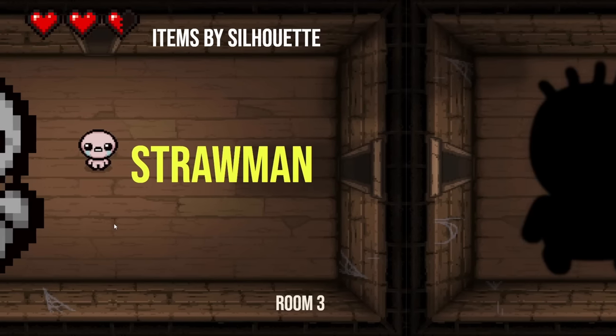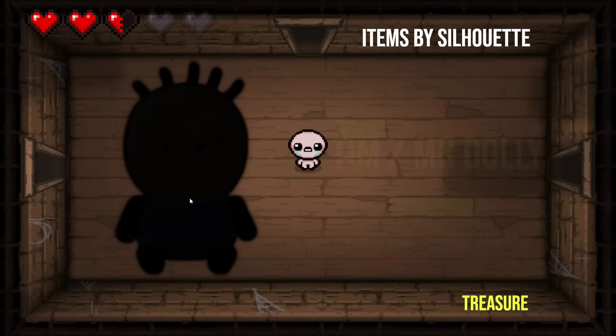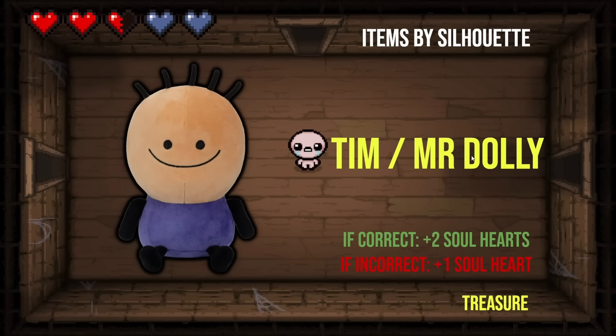So next one here is actually the treasure room. You'll never guess who this one is. Satan. That is Mega Satan, super ultra Stan. That is Tim. That would be Tim. That's him. I also throw in Mr. Dolly because I guess technically he's also a doll. There should be a Mr. Dolly reskin — that would be phenomenal.